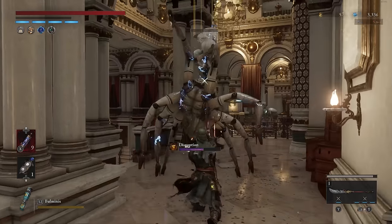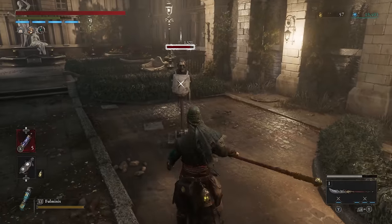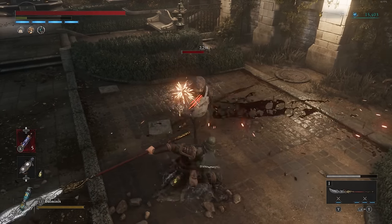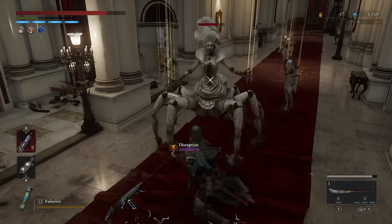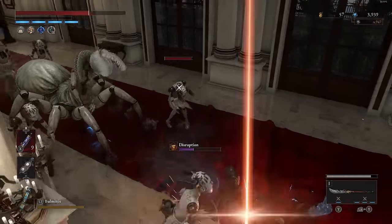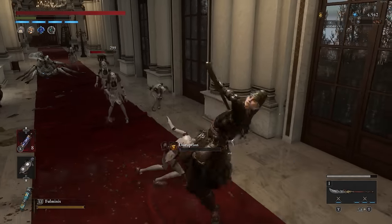Now its heavy attack might actually be the worst part about the moveset — it's not bad, but it's probably the weakest element. The charged heavy does come out pretty slowly. But the follow-up charged heavy is actually really good. You do a double spin into an attack that hits on a 360-degree radius. And with how large the weapon is, you can wipe out whole rooms of enemies very quickly.